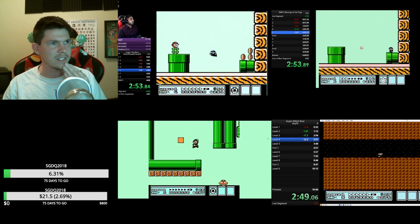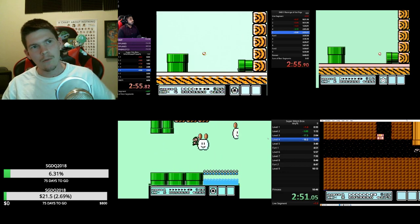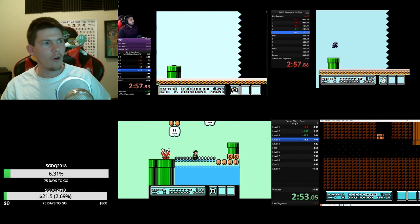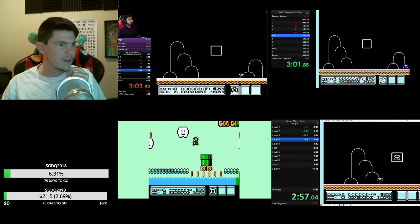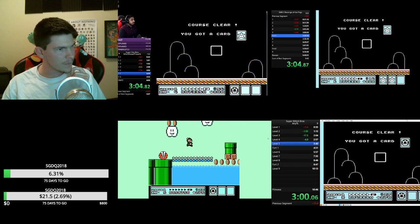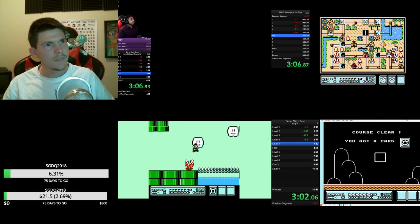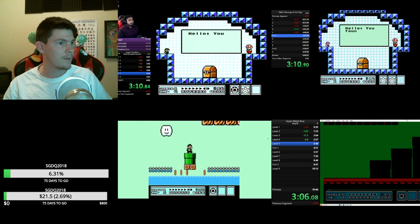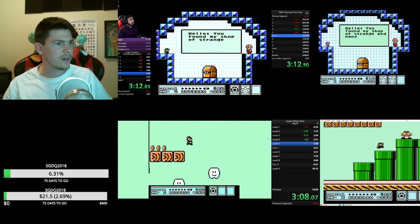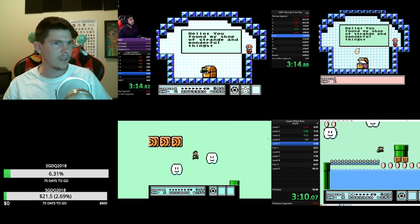There is a P-wing in a secret white mushroom house that only appears if you get all the coins in this level. With that P-wing you'll later see them use it to do a level skip. It's really going to come down to the wire between Bach and Bear again — their text was almost scrolling at the exact same pace.